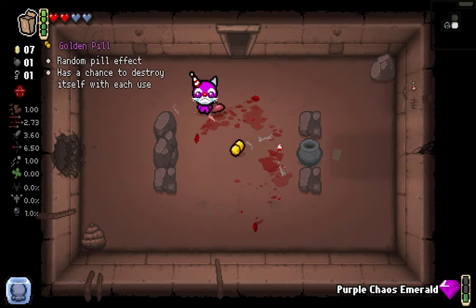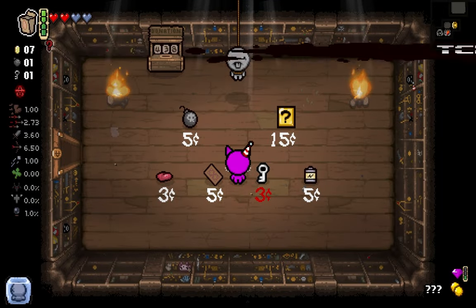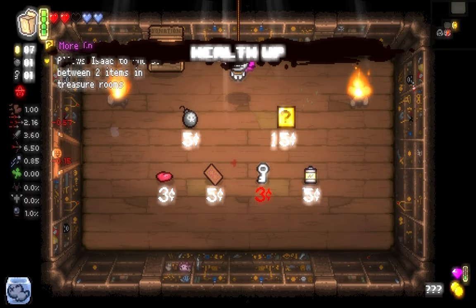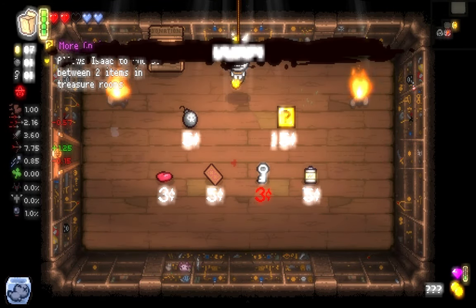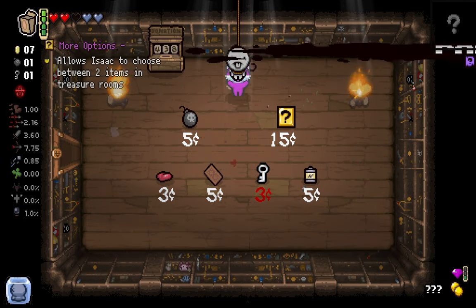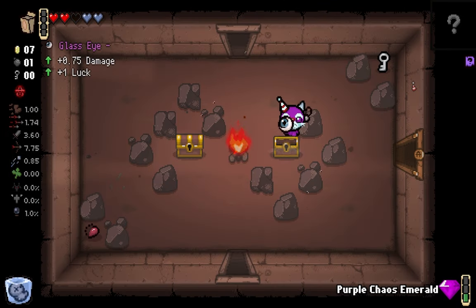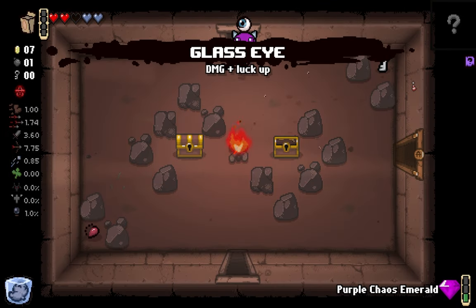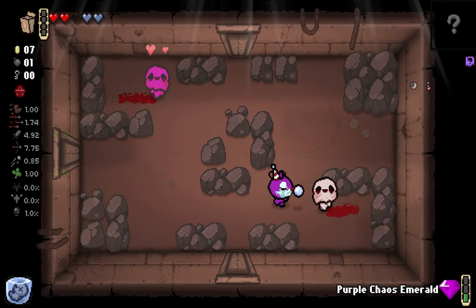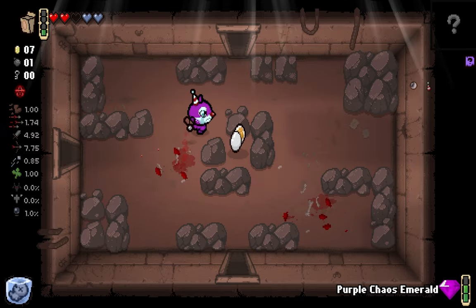Scarf, I hate you so much. Free shop - even though it's already free, that's crazy. I ripped a golden pill. Oh wow - there goes our tier stat. Damage - that makes up for our two... tears down slightly. Only slightly though. We have like nine damage per second.